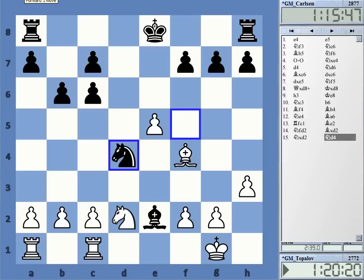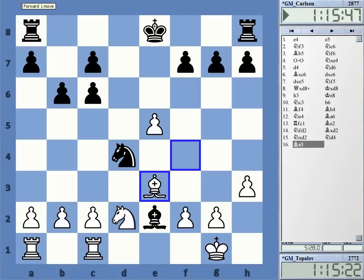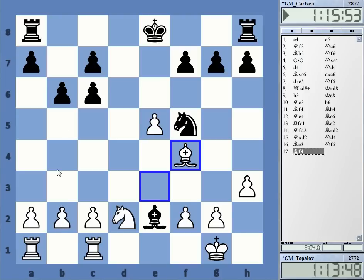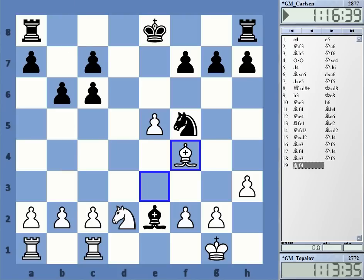Note that the bishop on f4 is always a sad piece for White as it looks at the e5 pawn and does not do anything active. So Black already has no problems here. Knight d4 was now played, designed to maybe go to e6 which can be a good square for the knight. Topalov played bishop e3 attacking this knight, and the most natural and probably best move is to retreat, when Topalov played bishop f4. You already probably get a sneaking suspicion here — and in fact this is what happened. They shuffled two times and agreed to a draw.